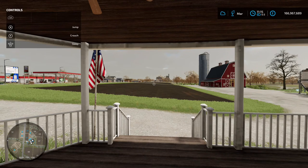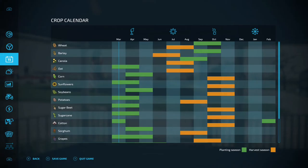Welcome back to the channel. Today we're going to be talking about oats. If you're playing with the seasonal crop calendar on, you're going to plant in March and April and then harvest in July or August. If you're not playing with the crop calendar on, they're going to grow in five months time, so this is quite a quick growing crop. That all depends on what setting you've got on the go.